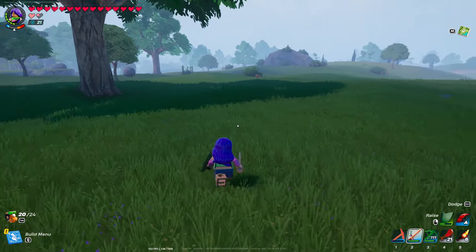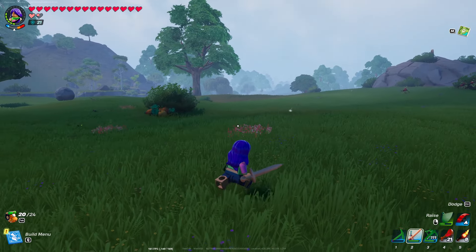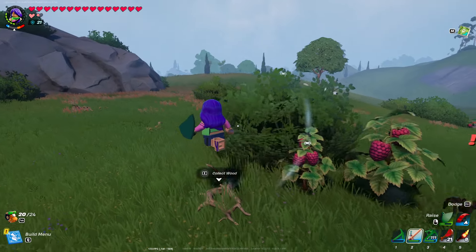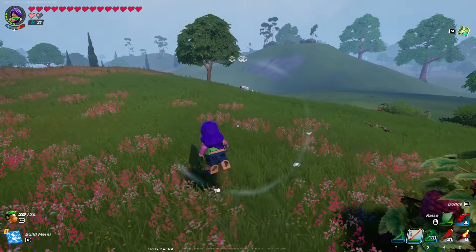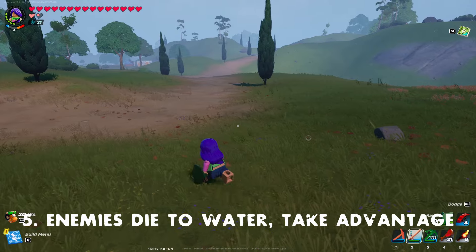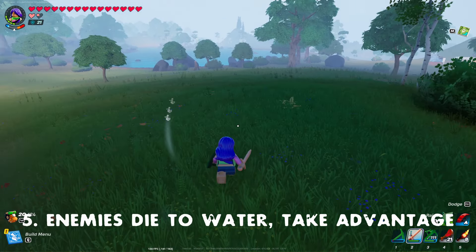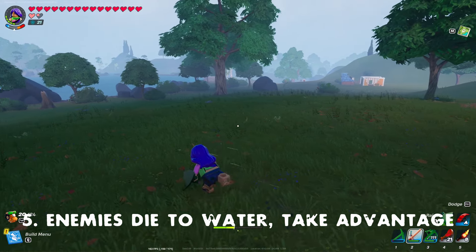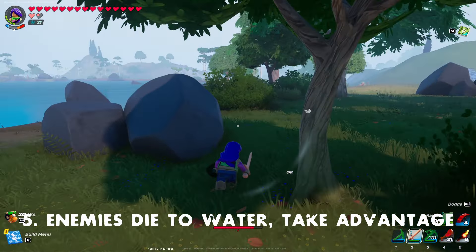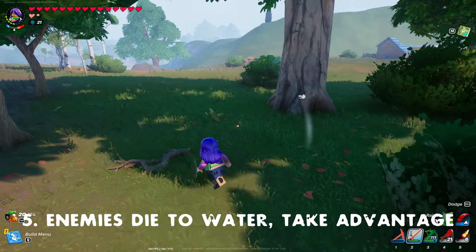The last tip: we have plenty of enemies on the map — wolves, shells, skeletons, brutes, and more. From what I can tell — I haven't tested this with skeletons yet — but shells, wolves, and brutes all die on significant contact with water. As a player you can take advantage of this. If you're a little under-leveled or too weak to deal with brutes, lead them to water and as soon as they have heavy contact with it they die, leaving their loot behind. You will get the brute scale.